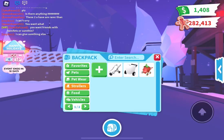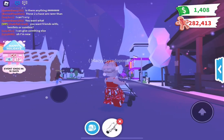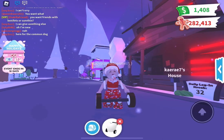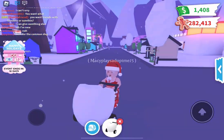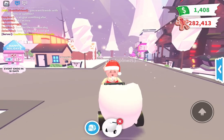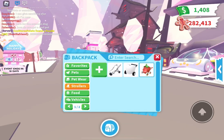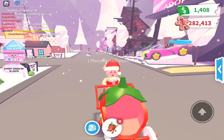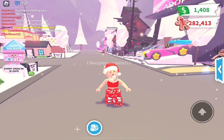Let's go to strollers. I have the default stroller that I got when I made this account. Then I have a hatched egg stroller — I got this in a trade, I don't know what it's worth but it may be worth something. And then lastly I have the strawberry stroller that I got from the advent calendar in this Christmas update.